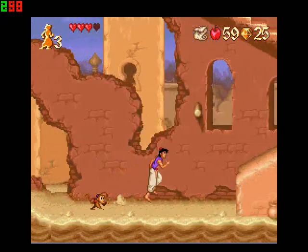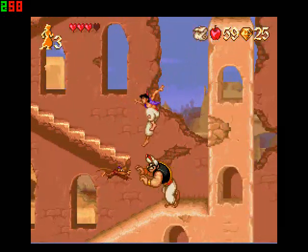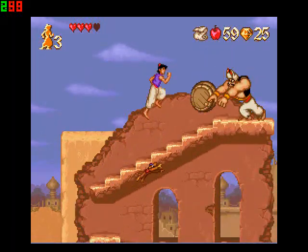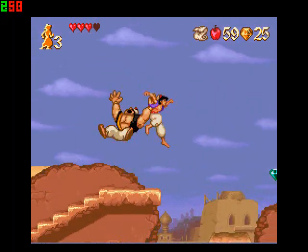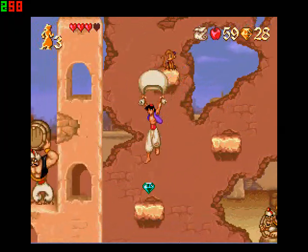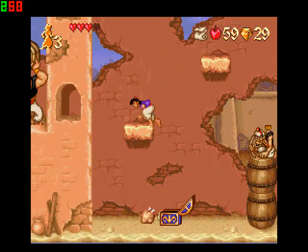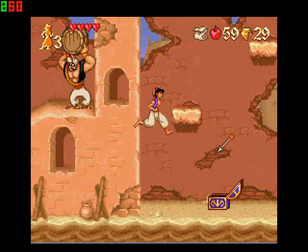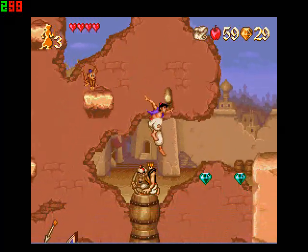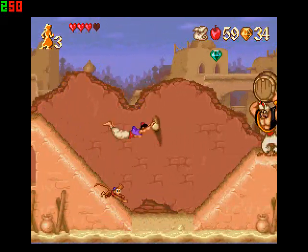I always enjoyed jumping on the guard's head. The point of this level is just like the movie — Aladdin stole some bread and the guards are chasing him for it. He gets pissed because he missed. If that guard had to throw a bear, actually he'll laugh at you. Those freaking turkeys — they give you full health. This game is pretty easy — well, it's hard without the parachute.